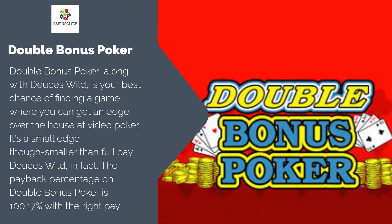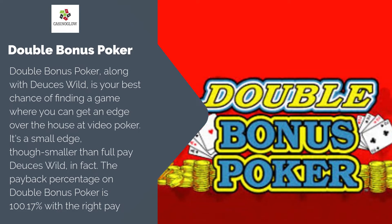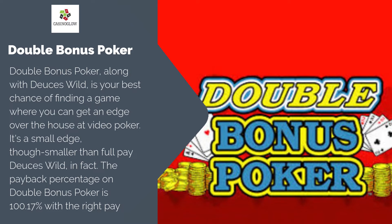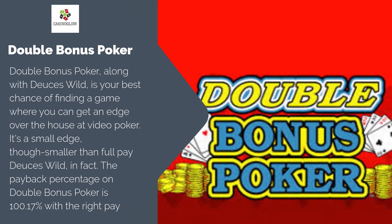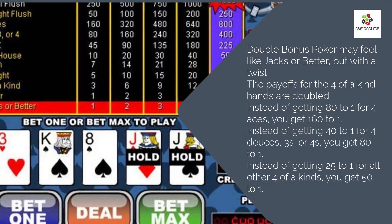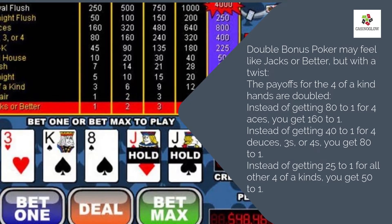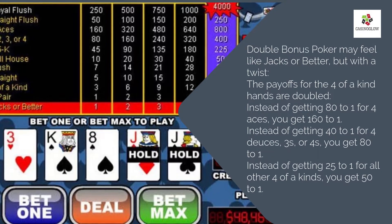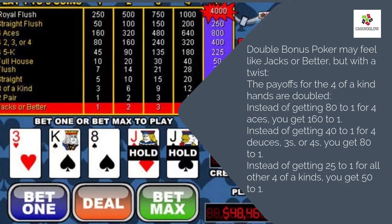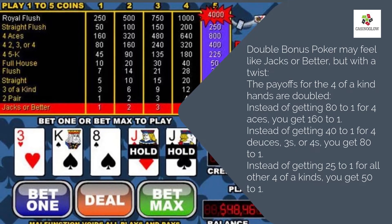Double Bonus Poker. Double Bonus Poker, along with Deuces Wild, is your best chance of finding a game where you can get an edge over the house at video poker. It's a small edge — smaller than full pay Deuces Wild in fact. The payback percentage on Double Bonus Poker is 100.17% with the right pay table. It feels like Jacks or Better but with a twist: the payoffs for 4 of a kind hands are doubled. Instead of 80 to 1 for 4 aces, you get 160 to 1. Instead of 40 to 1 for 4 deuces, 3s or 4s, you get 80 to 1. Instead of 25 to 1 for all other 4 of a kinds, you get 50 to 1.